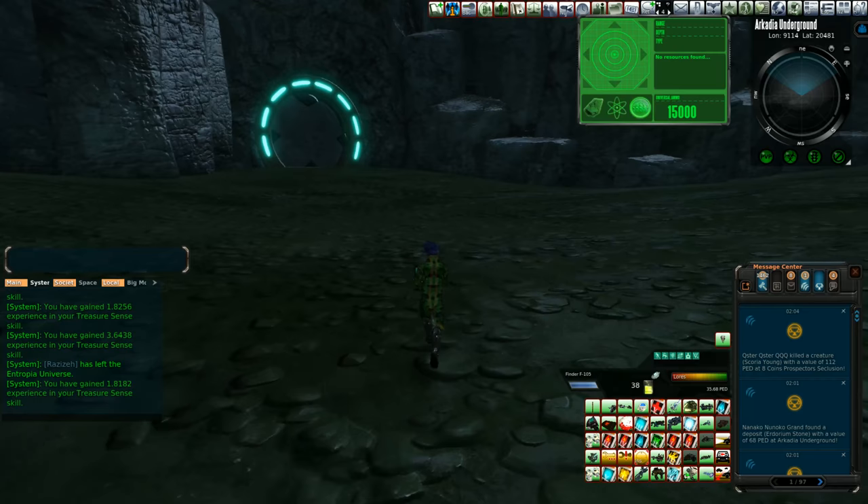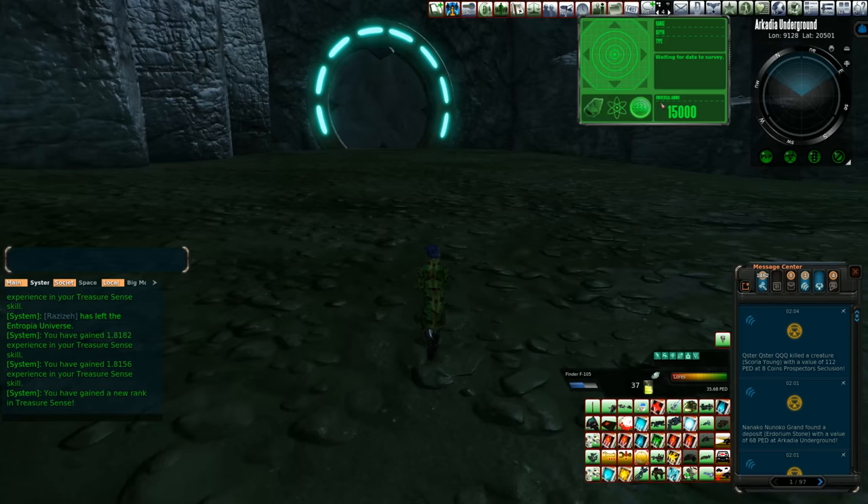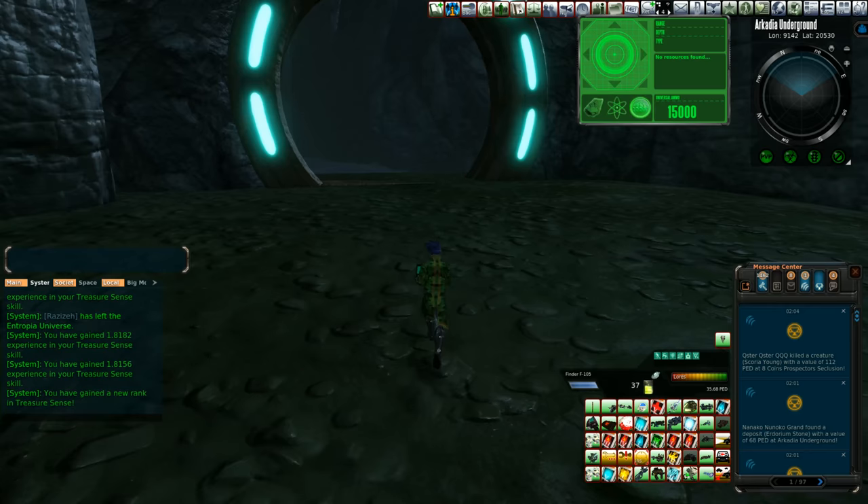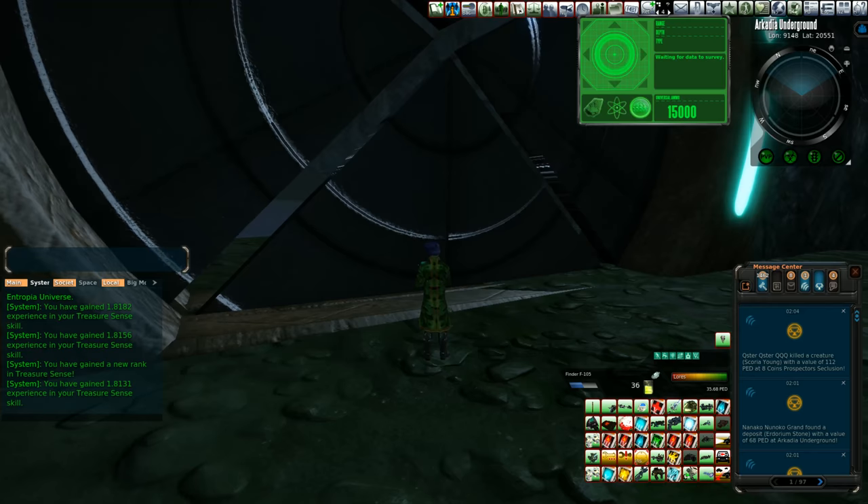If I'm not mistaken, we have just gained a new rank of treasure scents. And if I'm not mistaken, you do get some hit points out of doing some of these skills. Even if it goes straight into intelligence, a certain percentage of that will actually end up being converted into hit points as well. So it's all about that skilling right now with me.